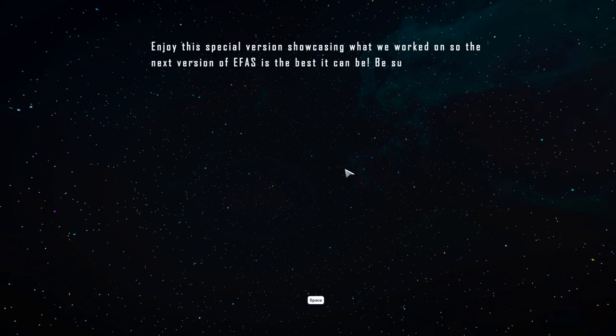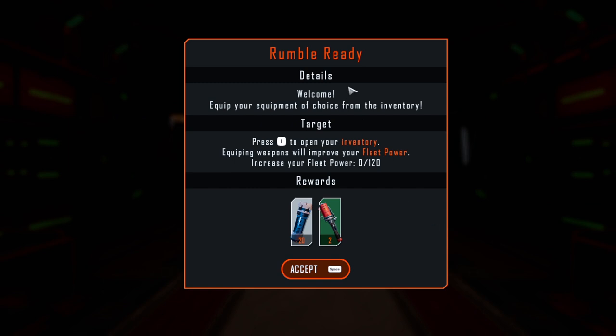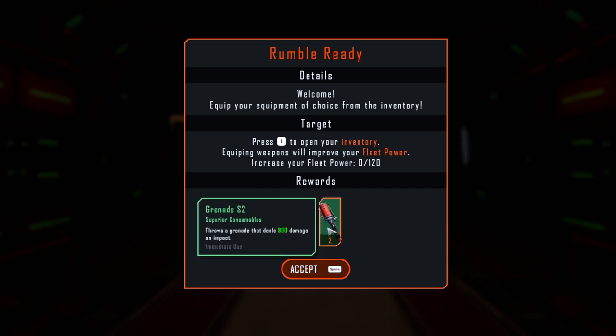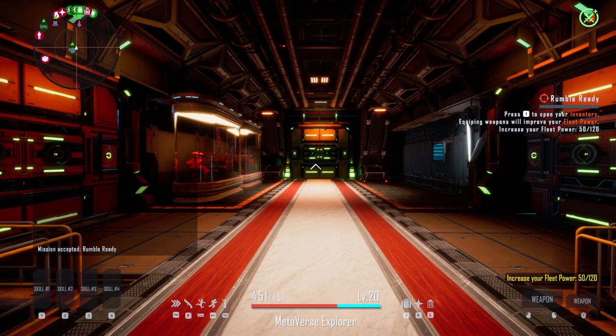Enjoy this special version showcasing what we worked on, so the next version of Earth from Another Sun is the best it can be. Be sure to post your screenshots in Discord for a chance to earn a prize. Welcome — equip your equipment choice. We get a potion, an S1 normal consumable that restores 50% health. Or we get a grenade, an S2 super consumable that throws a grenade dealing 800 damage on impact. I am going with the grenade, ladies and gentlemen.